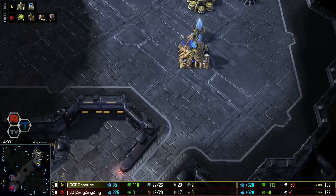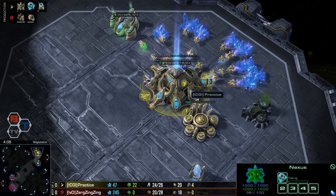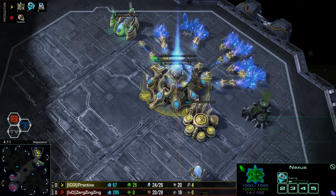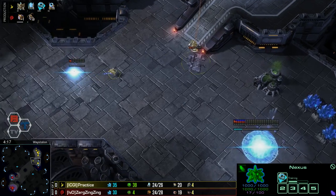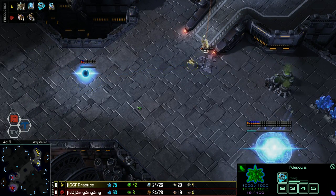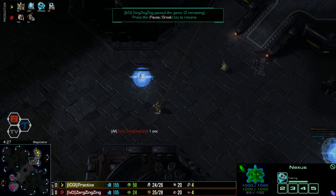On the other side of the map, Practice's nexus is coming down - he didn't cancel it, he let it complete. Not exactly rushing out a mothership core... there it is, mothership core. He's putting a little gas down so I was wondering if he was going to skip it entirely. We have seen Protoss players very deliberately skip the mothership core to get tech out faster, but no, he's going to get it.